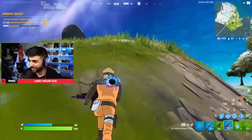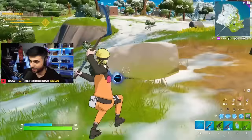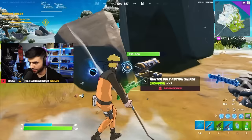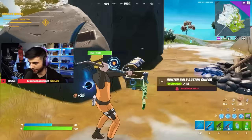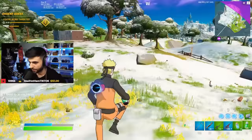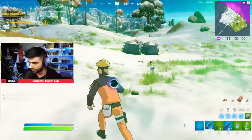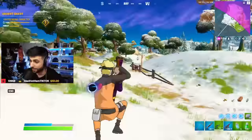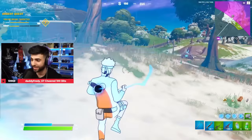Look at the storm — that looks like OG Fortnite storm from way back in the day. Crouching is a little slower. Med mist? You can literally stash things in these tents and pick them up in future games, which is honestly insane. Like if you get an exotic and you want to keep it, you can stash it in the tent.